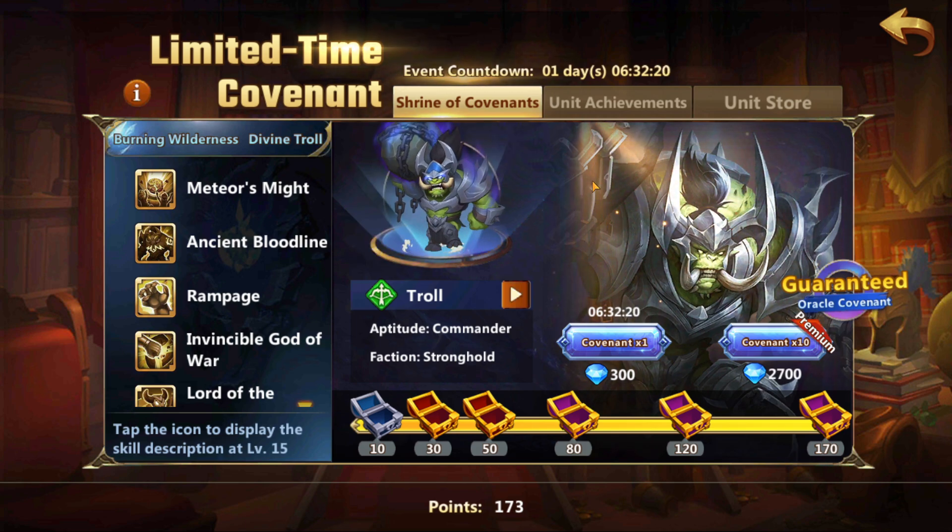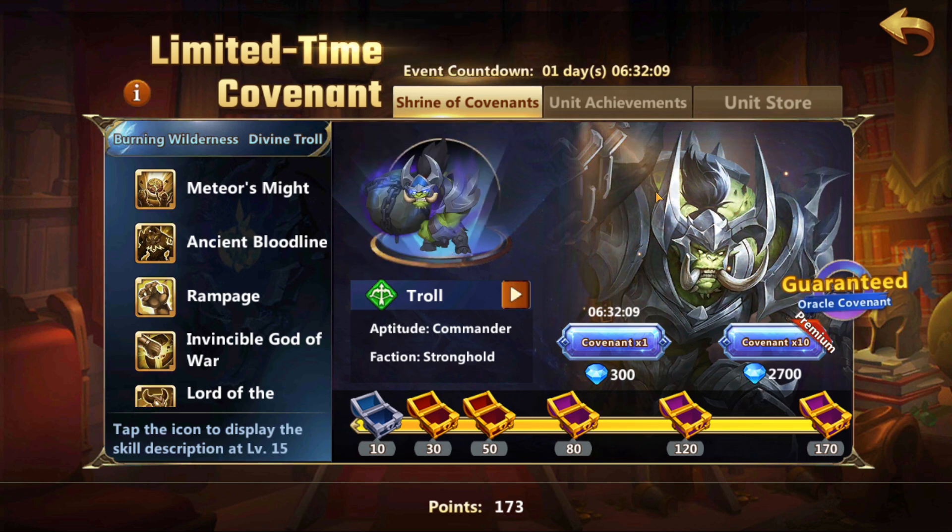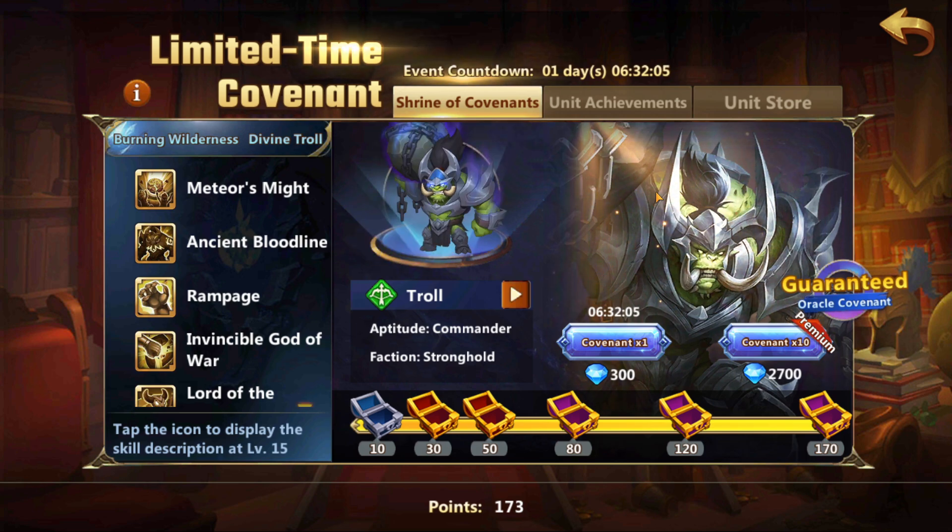I'm not saying you will get this unit for free, or it is cheap, or any of the sort. To get it 6-star it still costs a crap load of diamonds, but if you do 17 pulls of 10 in two altars, the cost will be 92 thousand diamonds for roughly about 500 scrolls.